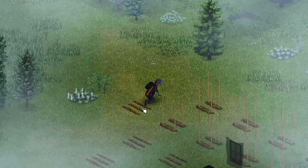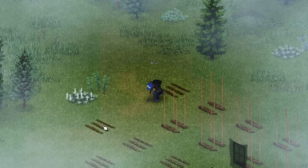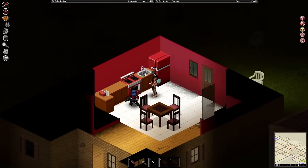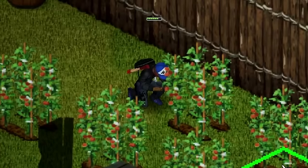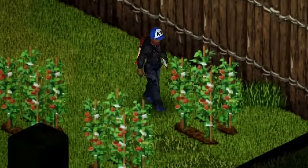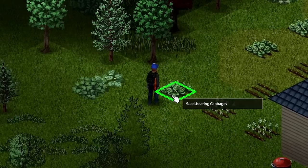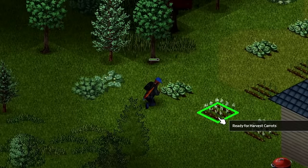As soon as you have a safe house built, you're going to want to start planting vegetables. The food in your surrounding area isn't going to last forever, and the sooner you can begin harvesting the better. Try to stagger your crop's growth times by a few days to offset one harvest rotting and leaving you with nothing to eat. If you need more information on planting vegetables, I've got a video on that.